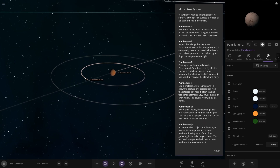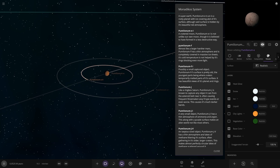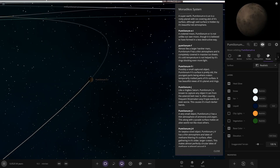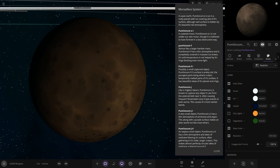So we've got E1 and E2 here. The created moon - it is not unlike our own moon, though it is believed to have formed in a less destructive way.